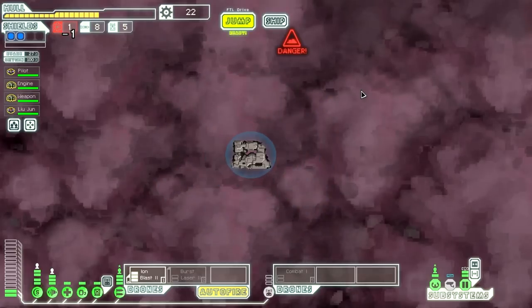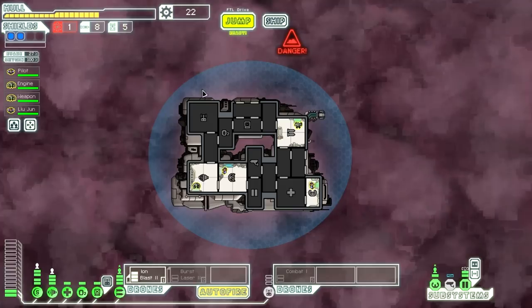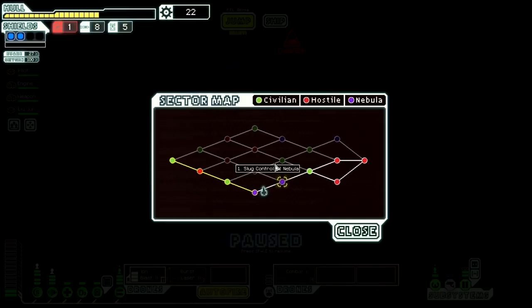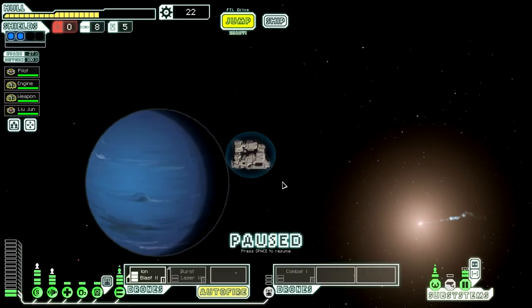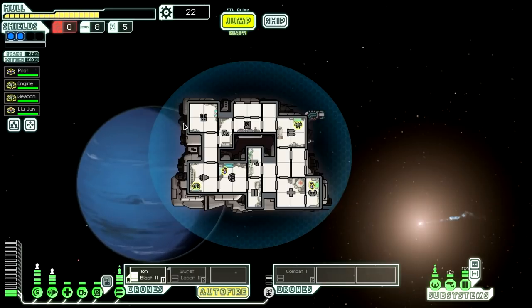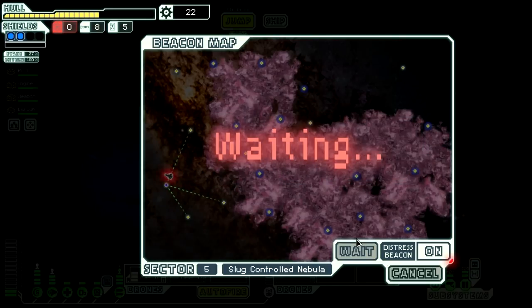So that was scary. Now we'll try to upgrade our weapon because if we can have burst lasers firing with the ion blaster then we won't actually need to use drone parts to do any damage, which would be extremely useful. We can at least get to the exit this way and go down to the next sector. We can trade two fuel for five missiles — ignore. Hopefully there's some fuel at the exit otherwise this is going to be the quickest sector we've ever had. Looks like that's the way it's going to be, so let's go to the slug controlled nebula and hope we get more fuel.